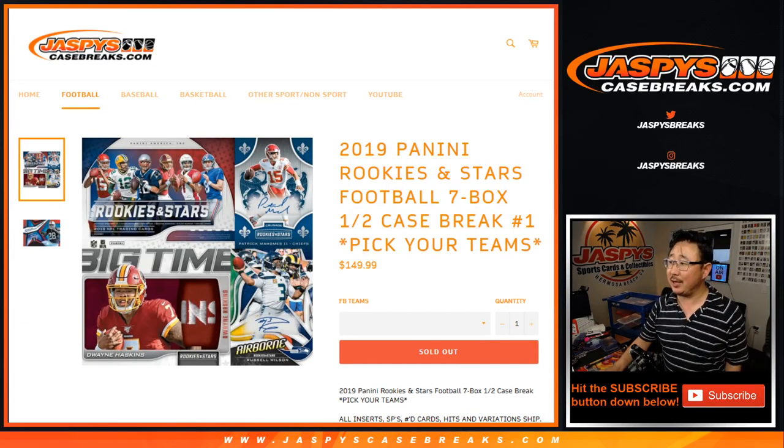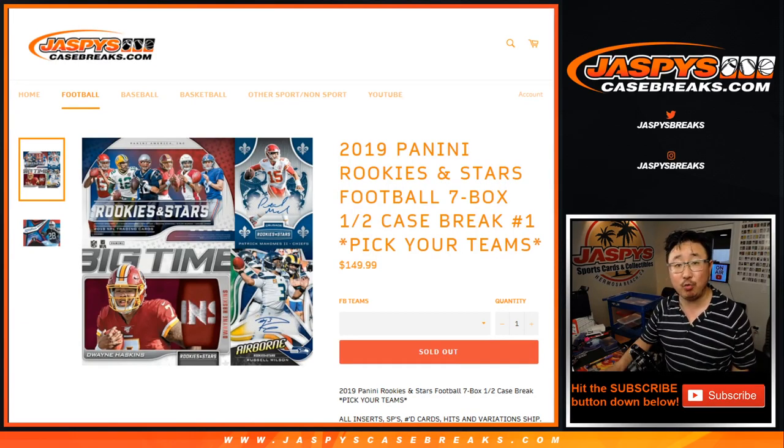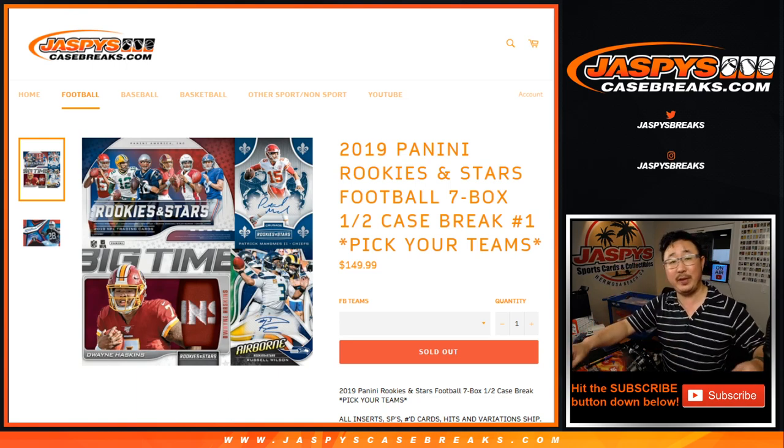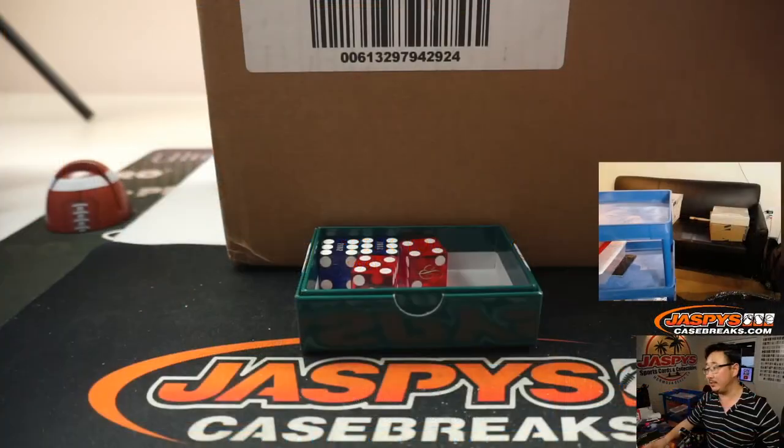Hi everyone, Joe for JaspiesCaseBreaks.com, coming at you with 2019 Panini Rookies and Stars Football, 7 box, half of a case, pick your team number 1 from JaspiesCaseBreaks.com.